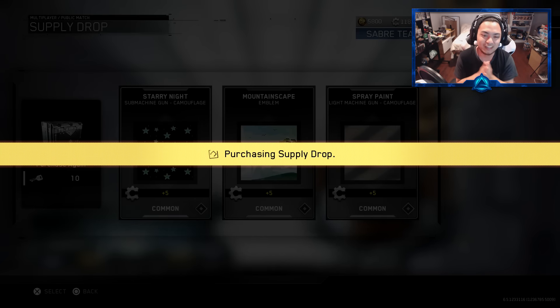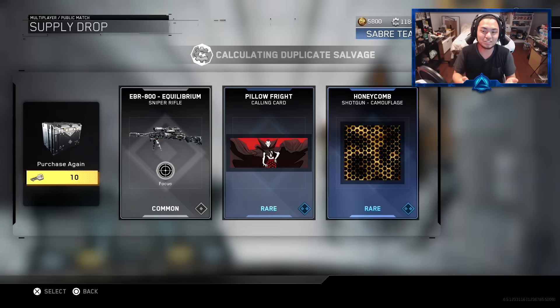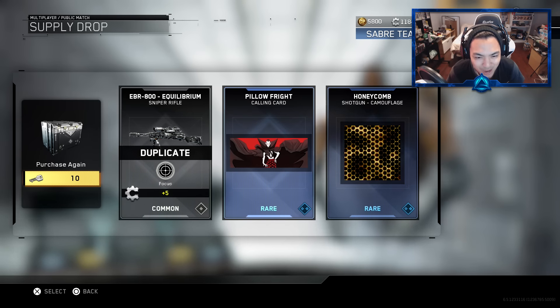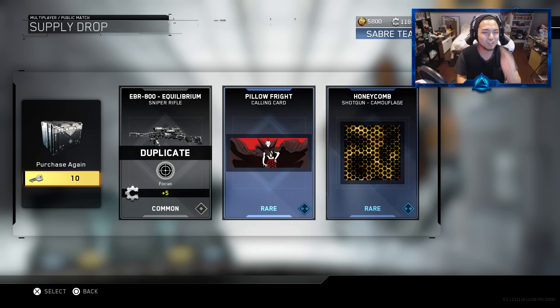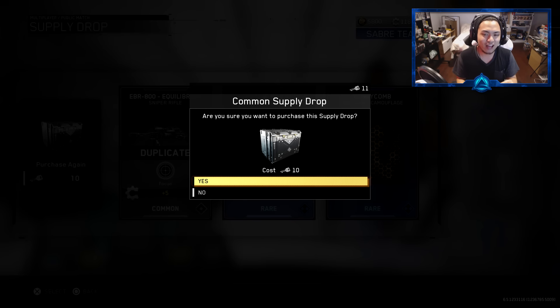This is the second last one right here, and I'm hoping for at least one more rare. We got another set of rares! We got Pillow Fright and a Dracula — a vampire in boxers with hearts on it — that's absolutely crazy. And this EBR 800 Equilibrium — I swear I've gotten this thing like 50 bazillion times throughout the whole series from day one. It's just haunting me — it's telling me I need to start using this weapon for some reason. This is the last one. Tomorrow we open the rare ones. Tomorrow's going to be Christmas. Tomorrow is going to be lit!